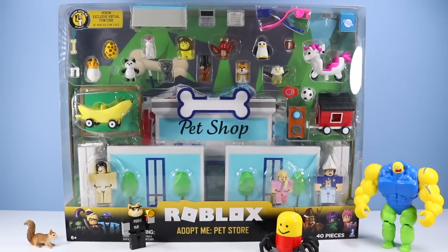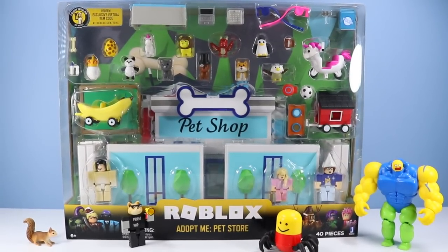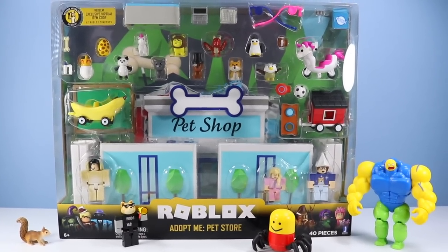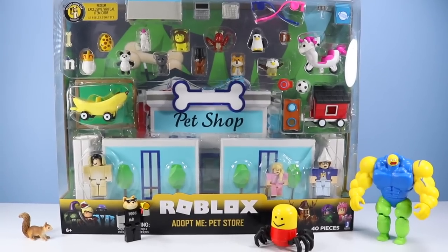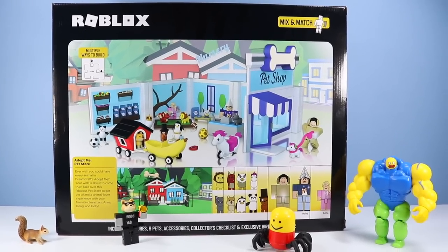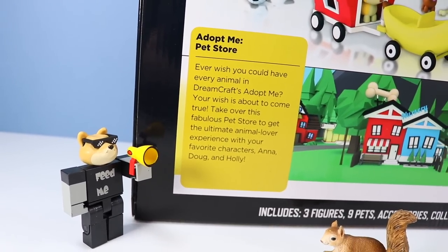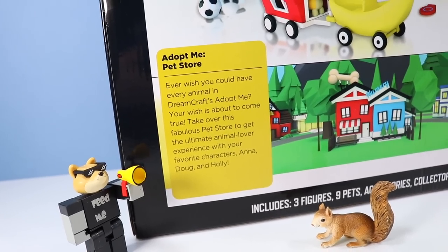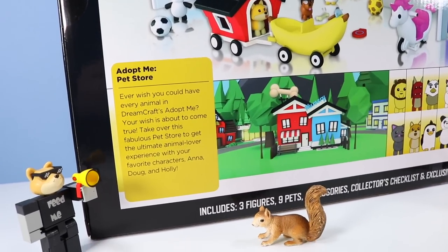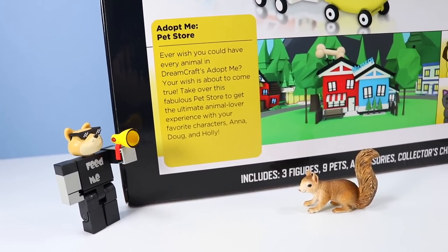There we are on the table with the Roblox Adopt Me Pet Store pack, overloaded with items. We have a pet shop wall, vehicles, and animals, and maybe even some squirrel food in there too. On the back of the box, an image of what you're going to get. Adopt Me Pet Store — ever wish you could have every animal in Dreamcraft's Adopt Me? Take over this fabulous pet store with your favorite characters: Anna, Doug or Doge, and Holly.